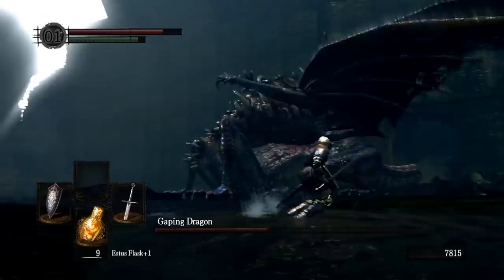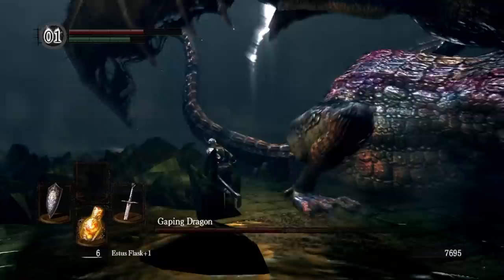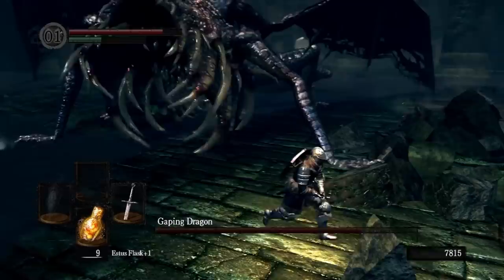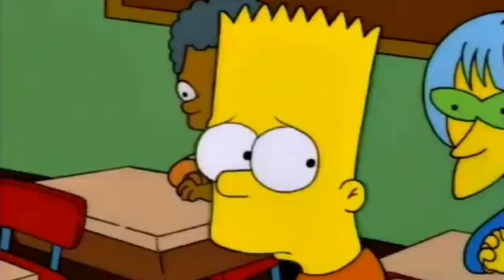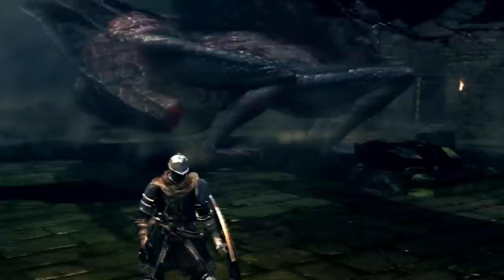Trying to get the boss to do its entire moveset took a while — so much so that I was bored and ended up just getting wrecked because I wasn't paying attention. So here's a few things to look out for. The Tail Swipe has a VERY long reach and it can really mess up your day. When the dragon tries to eat you, it'll often charge. Avoid getting trampled and consumed by its body horror of a mouth, and it'll eventually stop. Cut the tail! Take this chance to chop off that pesky tail, get the Dragon King Great Axe, and laugh at it when it tries to tail whip you again.